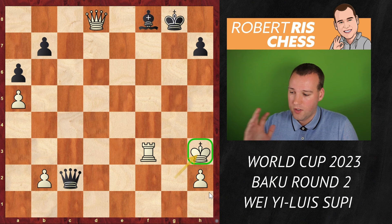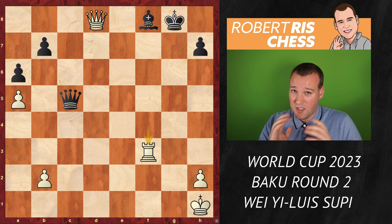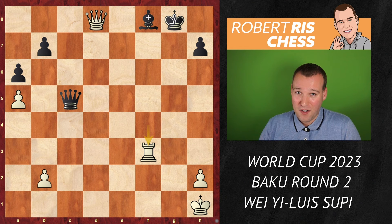Black resigned here because materially it's just hopeless — white has a mating attack. You can give one more check: queen c1, king g2, queen c2 cannot go to the d file because it's covered by the white queen. The king can go to h3 and is absolutely safe — the checks are over. I thought this was the most impressive game of round two. In a separate video I'm going to have a look at another very exciting game from round two, so stay tuned for more updates — this is the most exciting event of the year in my opinion. Thanks for watching, see you soon!